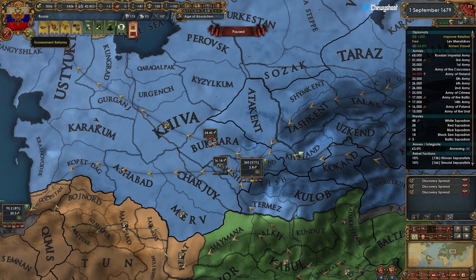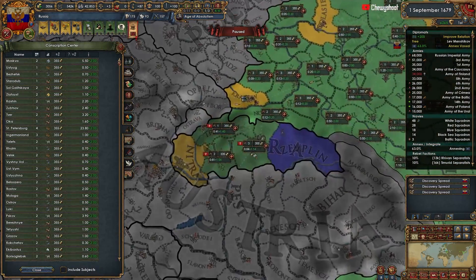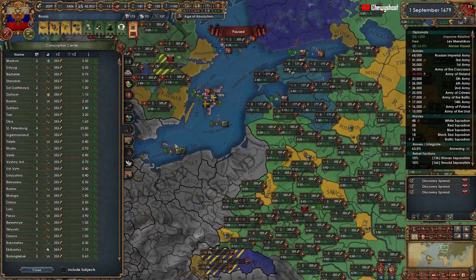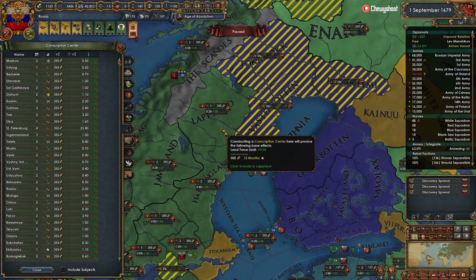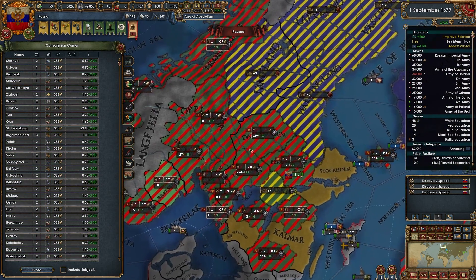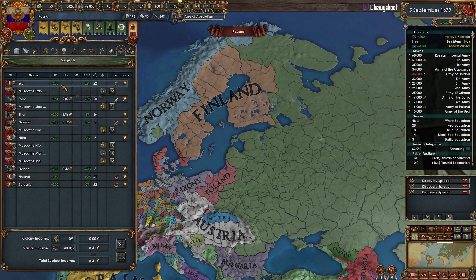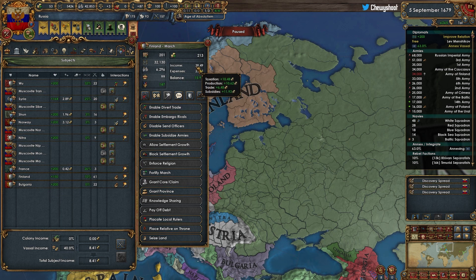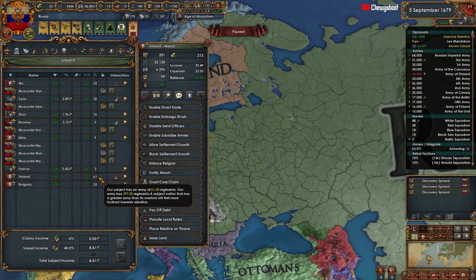Now that we've got a bit of money in the bank, we can upgrade you. I'll build all these forts for Finland — no reason not to. He'll have like 100,000+ forces in the field when the time comes, as long as we subsidize him. Finland will do it. His force limit is 78 — that's crazy. Bulgaria's force limit is probably quite high now too — 33, that's not bad.